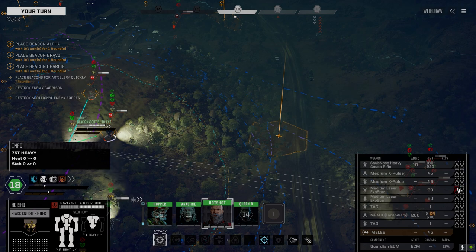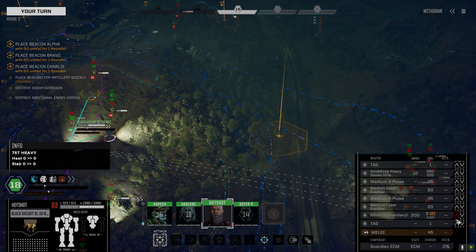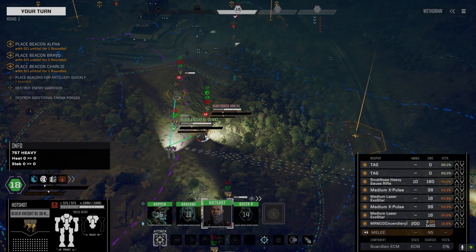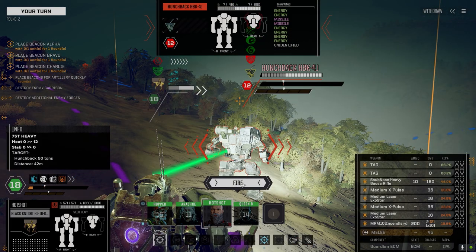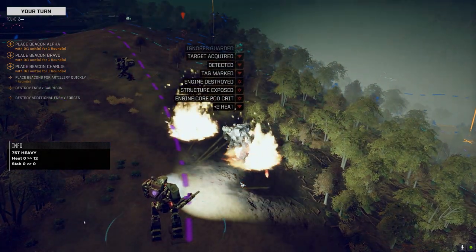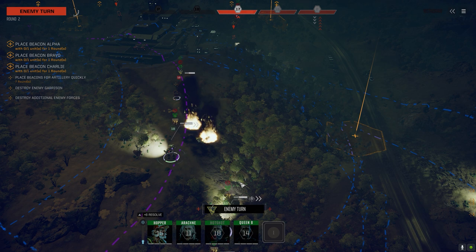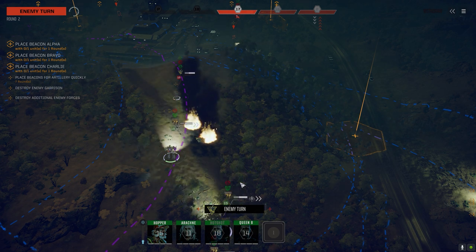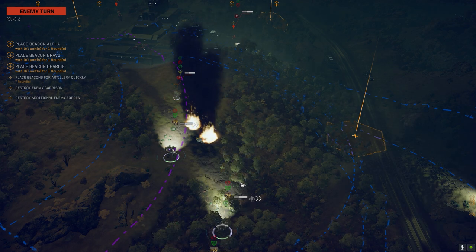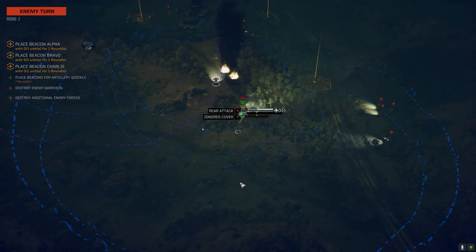Snub-nose gauss is 46% but if we connect, the guy's toasted. Oh, come on! There we go. Yeah, let's give it a shot. Oh, we hit him — see ya! One more for the kill board. Christ, that snub-nose gauss, man. It's so scary. I don't even think we hit his torso — I think we hit his leg or something and it penned right through to the torso.